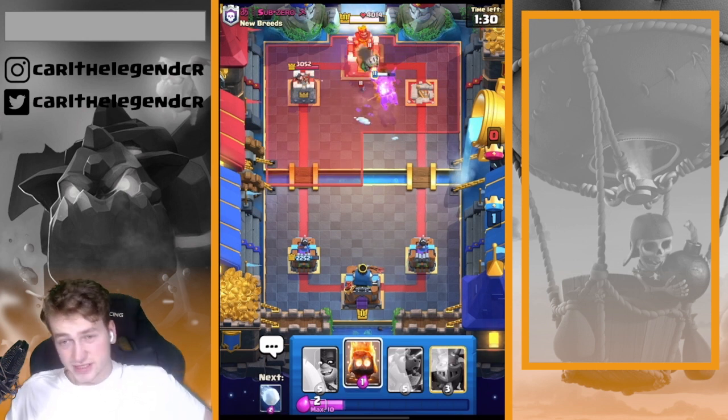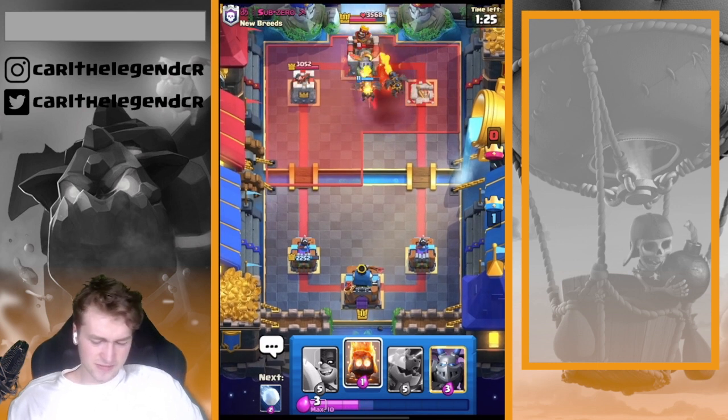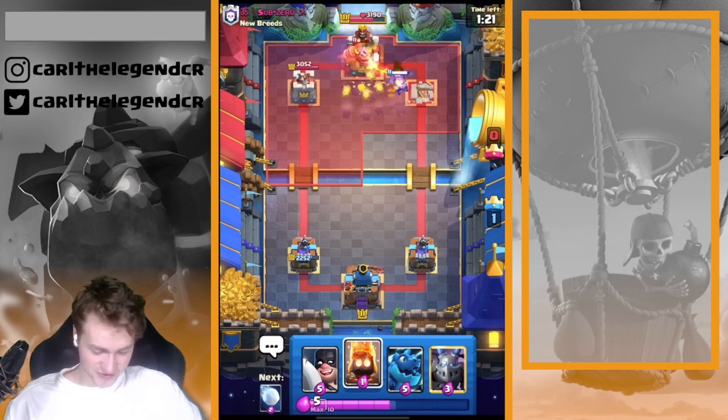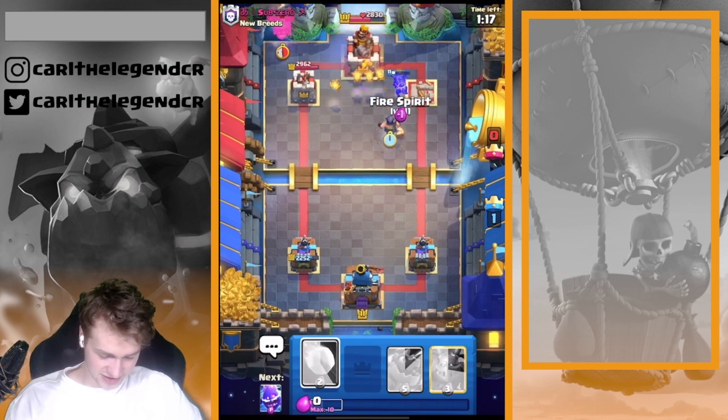We already took the tower down in just one minute of playtime — even though we had to cycle to the Lava Hound, spending about 5 Elixir. And we still got the tower down in the first minute — that's so crazy. Super Lava Hound is going in again, Ice Bird is also ready. We won't take the King Tower down — we didn't have to play the Lava Hound, but I thought, hey, maybe he's giving up? But he isn't giving up — he's giving his best.